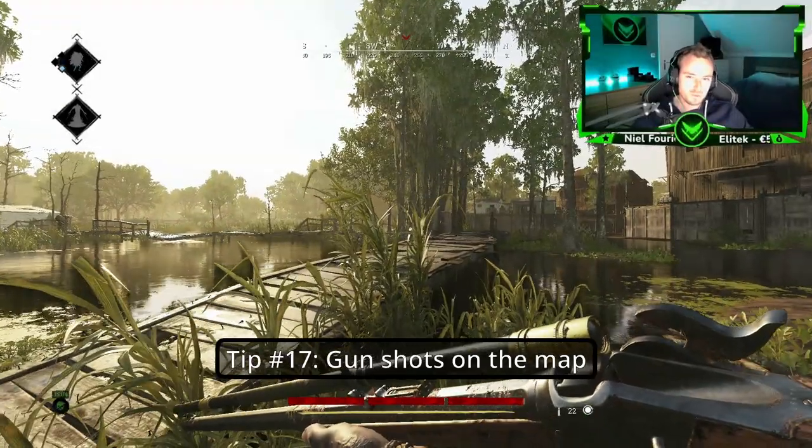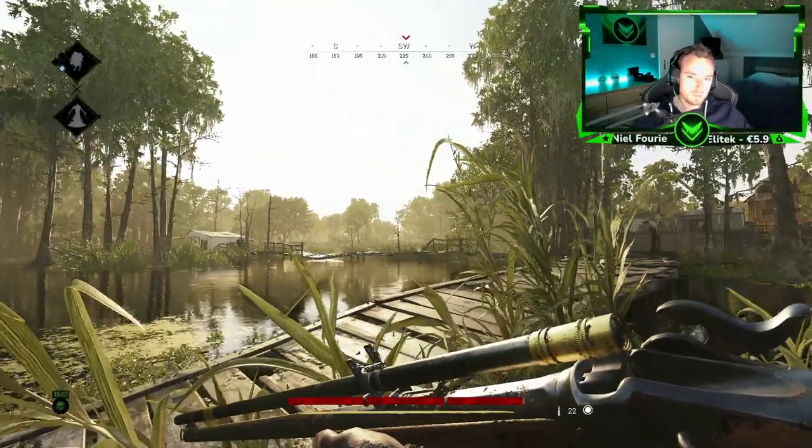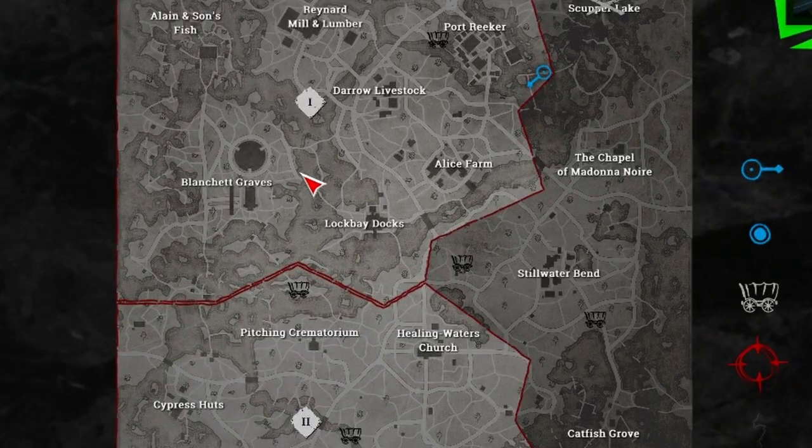Tip number seventeen: Whenever you hear gunshots on the map, just look at where you can hear the gunshots from, open the map, and you can see it's coming from a particular direction.